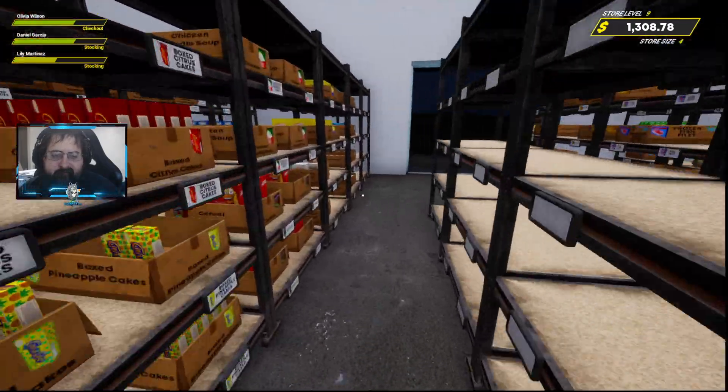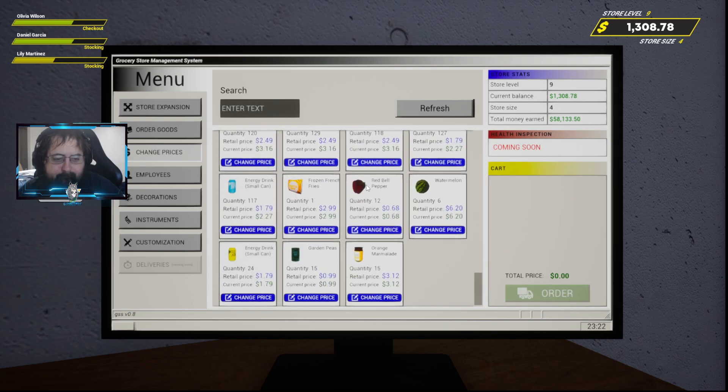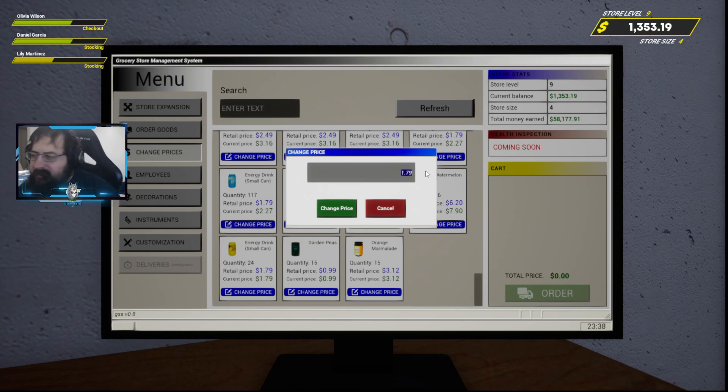Let's go get our prices set first before we do anything else. Change prices — let me get my guide open. So this was level nine I believe. All right, bell peppers will be 86 cents, watermelons will go to $7.90, small energy drinks go to $2.27, peas go to $1.25, orange marmalade $3.97, and french fries $3.80.